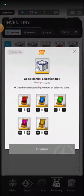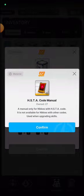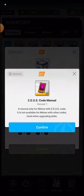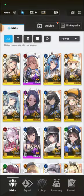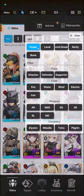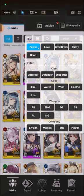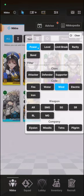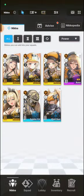As you can see, there are icons for each of these element types. For example, this one is for fire Nikkes, and then you have water, wind, lightning, and iron. You can also check which Nikkes are included in a specific tier. If you click the power icon on the upper right-hand corner, you'll see the codes listed — fire, water, wind, and electric — showing which Nikkes have that specific code.